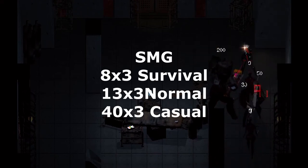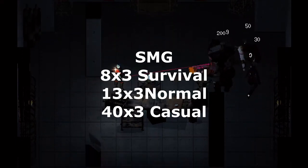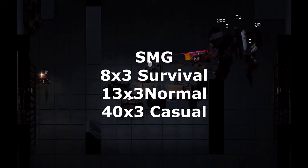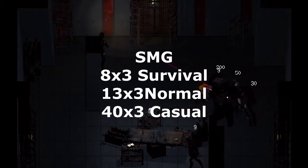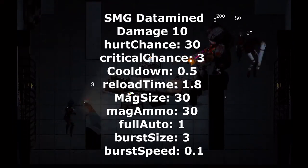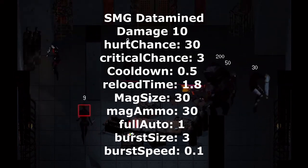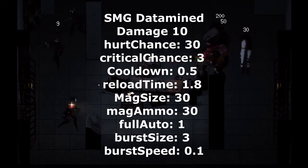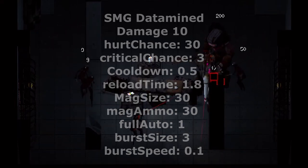Testing reveals it does 8 damage per shot in survival, or 24 per burst; 13 per shot in normal, or 39 per burst; and 40 per shot in casual, or 120 per burst. Data mining reveals the following stats: damage 10, hurt chance 30, critical chance 3, cooldown 0.5, reload 1.8, mag size 30, mag ammo 30, full auto 1, burst size 3, burst speed 0.1.